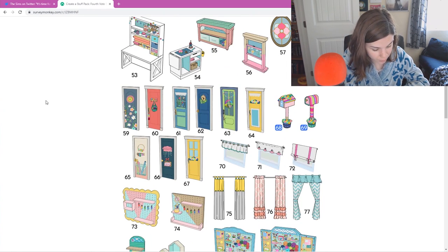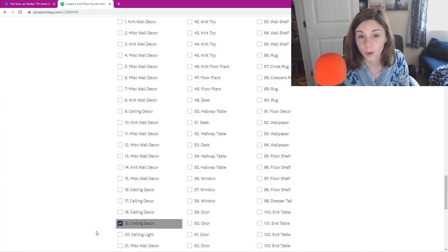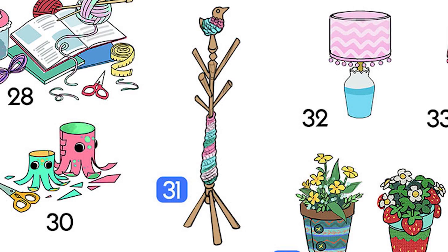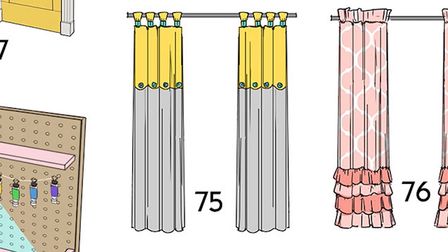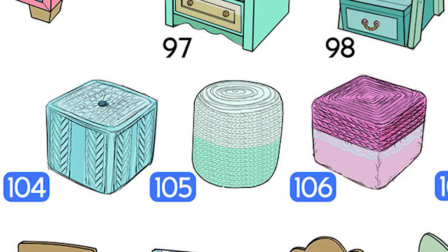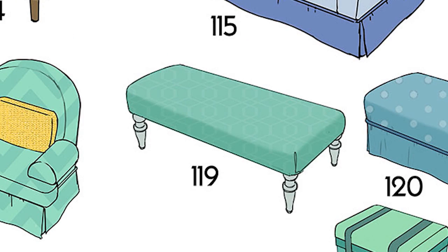I'll remove number 60 since you all are gonna choose one of the doors anyway. Let's start from the beginning: 19, ceiling decor — 21, 33, 29, 23, 46, 12, 31, 54, 39, 38, 51 and 52. Wait — I thought 51 and 52 were just one item? They're lying to me! I thought that was just one item. Well then let's remove 57. Number 53, 70, 75, 78, 86, 91, 95, 101, 105, 109, 117, 118, 119, 121, and 90.